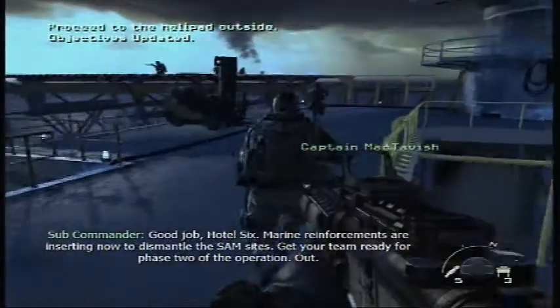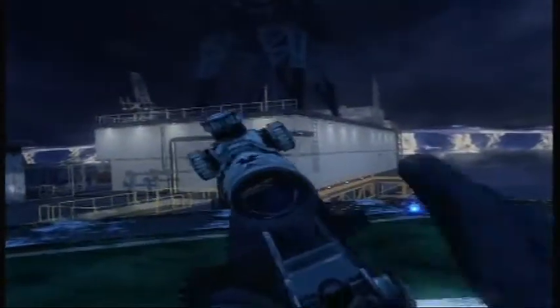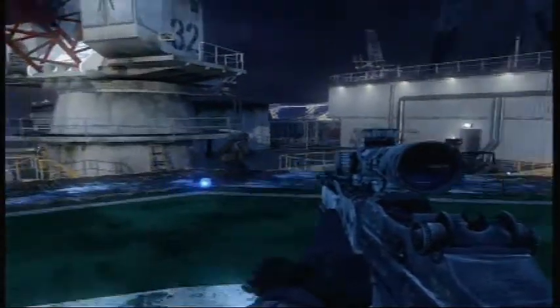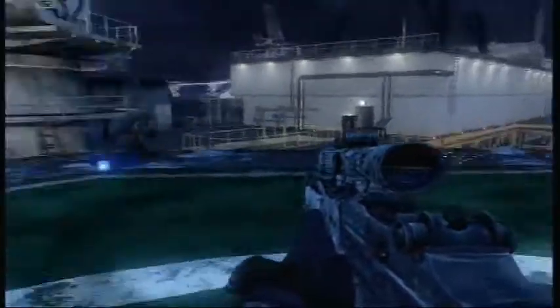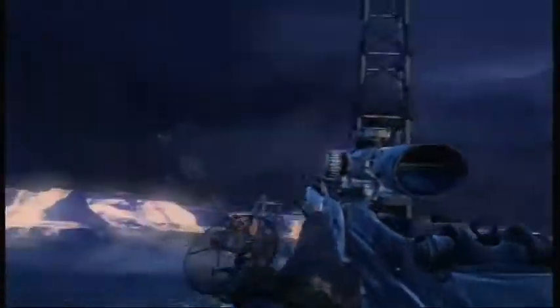Marine reinforcements are inserting now to dismantle the SAM sites. Get your team ready for Phase 2 of the operation. Officer 2-2, this is Punisher Actual. Co-plot secure. All EOD teams are cleared for landing. Punisher, all flights in vicinity of grid 255202 — local airspace is secure. I repeat, local airspace is secure. Proceed on course to target area along Route November 2.